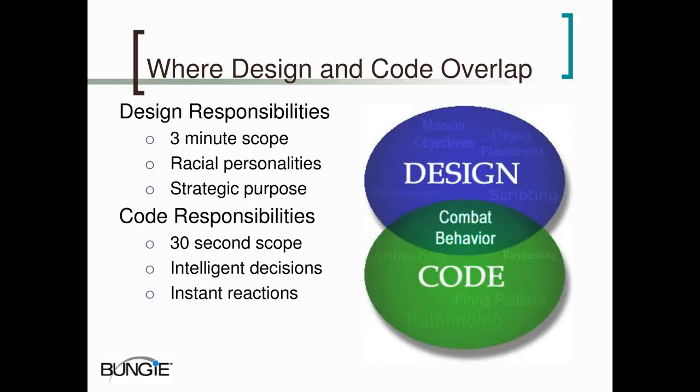In Halo, the designers were responsible for anything that had a three-minute scope — any aspects of the AI that were established over a period of minutes rather than seconds. A couple of examples of the three-minute scope would be racial personalities. Our characters express themselves over a period of time. For example, the grunts are comical and cowardly, the elites are tough and aggressive. The designers also provided the AI with a strategic purpose — the goals that motivate the AI's actions, which are not represented in code anywhere. Things like securing the landing zone or protecting the flag.